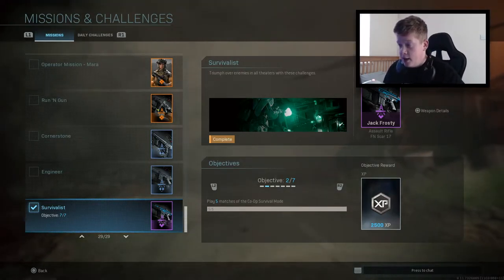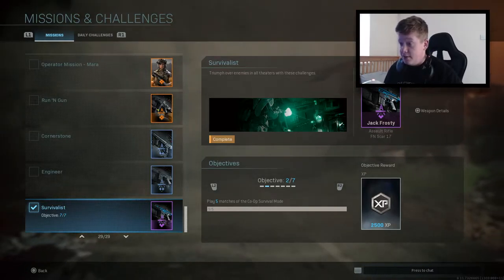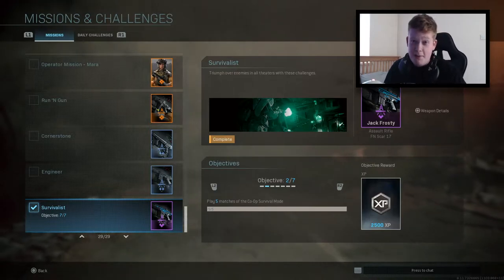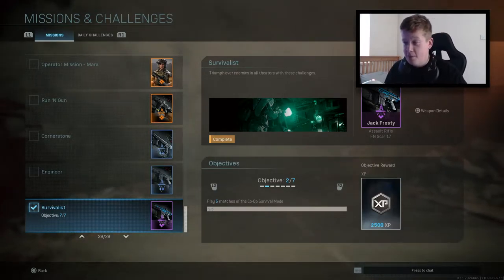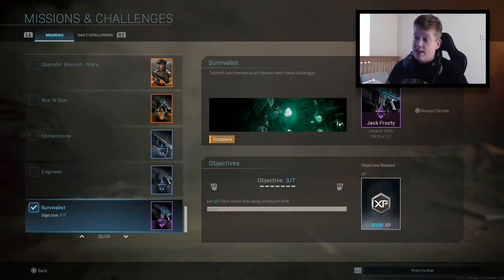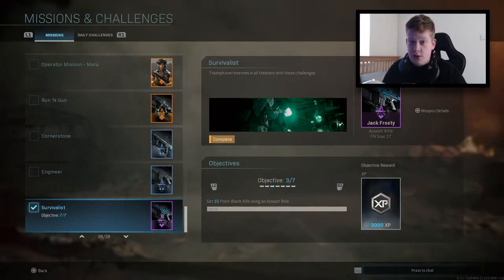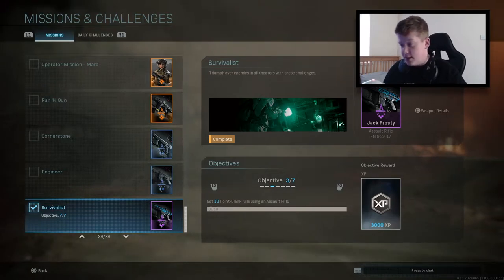It's basically like Modern Warfare 3 where you have to survive against waves of enemies for as long as you can. It's very easy. I literally just downed myself — I know it seems pretty decent in that mode. Next: get 10 point blank kills using an assault rifle. Again, in a game of shipment you get up close anyway — point blank kills, easy.